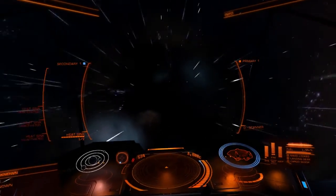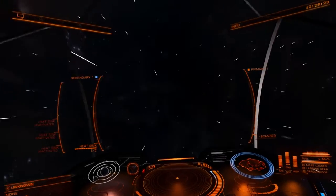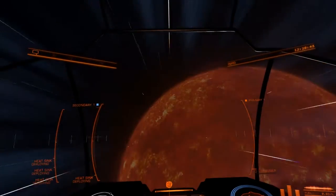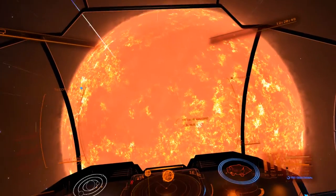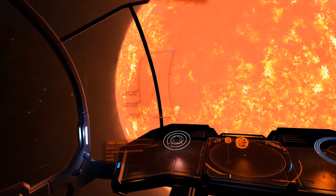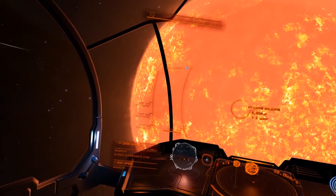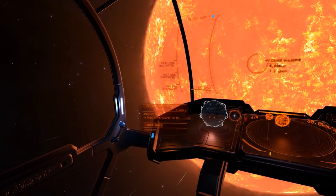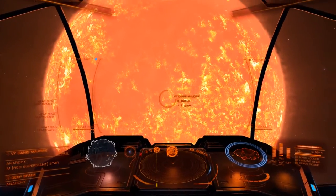VY Canis Majoris — one of the largest, one of the brightest stars in our galaxy — is a red hypergiant. Bloody hell, there it is. It doesn't zoom in, it doesn't approach you, it just appears. I'm nearly six thousand light seconds away compared to the 3.6 light seconds at the last system. The game has put me 5,900 light seconds away from this star. Wow, that is humongous — it is ridiculously massive.